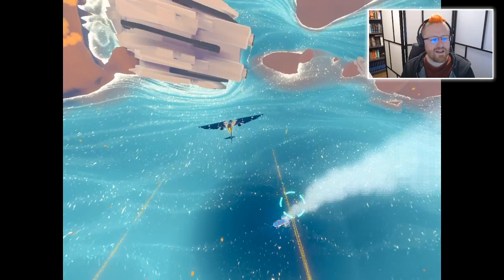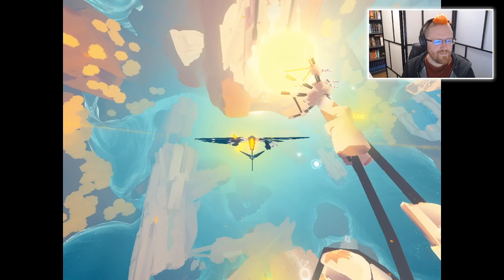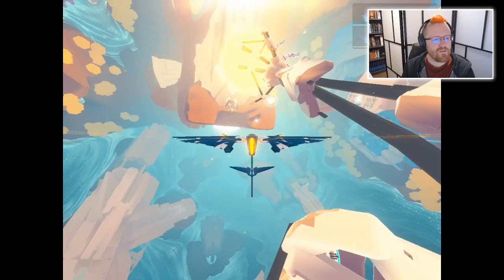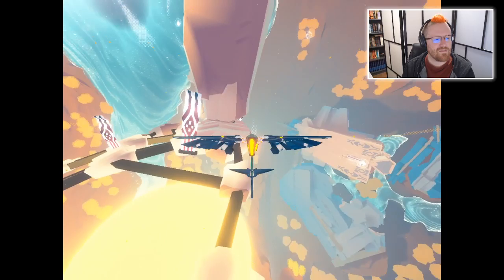Oh, these yellow things — I think these are relics. Let's grab a couple of them. So you'll try to grab multiple pieces of a relic, and eventually once you get all the pieces of that particular relic, you'll see what it is and get some clues about the lives of the people that used to live here.